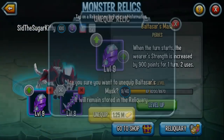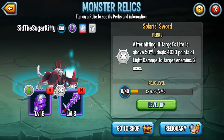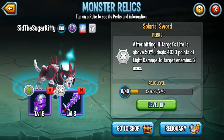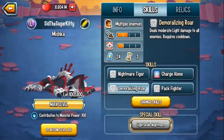For relics, this monster can hold the Mask Relic, which is a good relic for an attacker monster. And Mishka can even hold a sword relic. For example, Simon actually has Solaris' sword, which after hitting the target when their life is above 50%, deals 4030 points of light damage to the target enemies. So after you do your AoE, deal some more damage - there's just, this monster can do a lot.